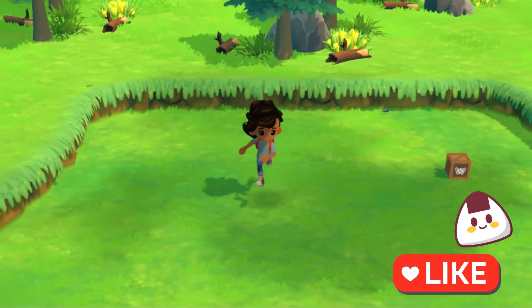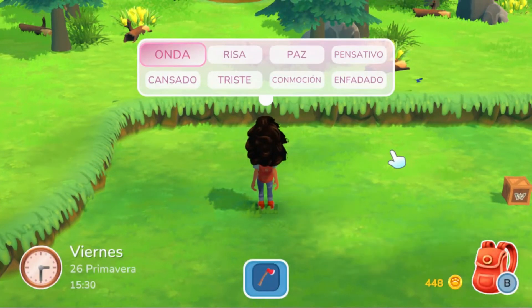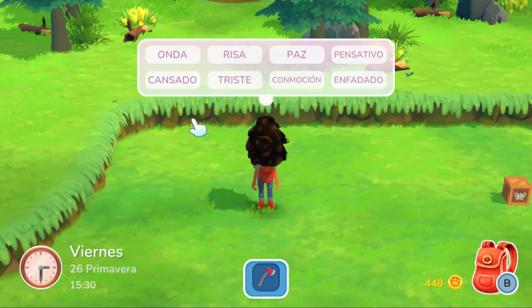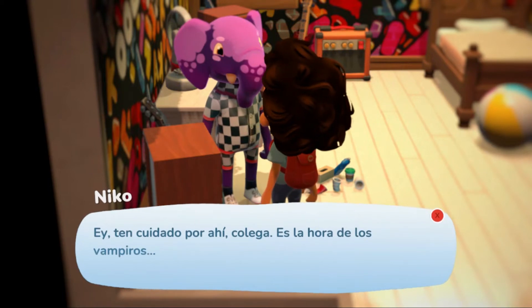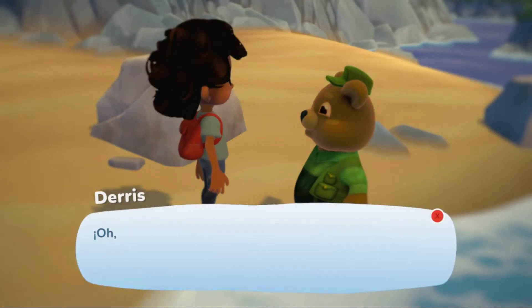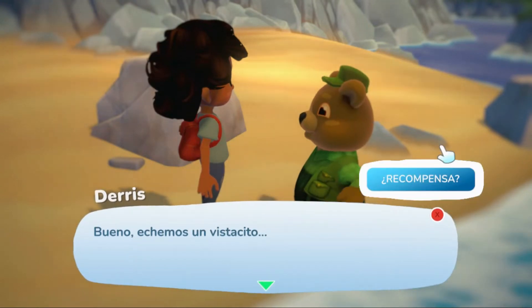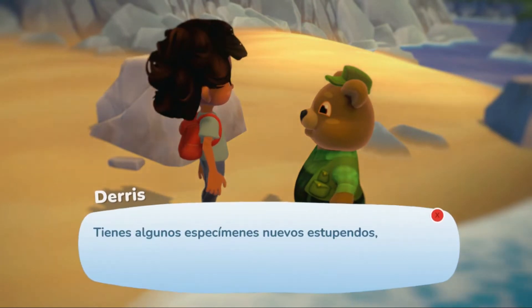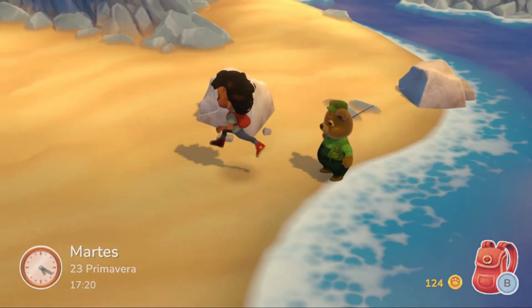En mi caso empecé a comprar herramientas para ir poco a poco ganando misiones y conseguir materiales. Este personaje que aparece aquí se llama Nico y es de los pocos que todavía viven en el pueblo. Este pequeño oso tan amigable aparece luego de que completamos la misión de limpiar una playa que estaba llena de basura, y él nos cuenta que se animó a volver a pescar aquí. Aparte de eso, este osito nos da dinero y ese dinero nos sirve para ir comprando materiales e ir completando otras misiones.